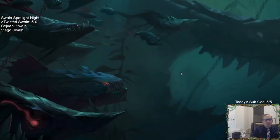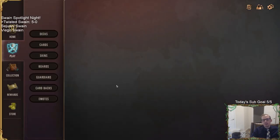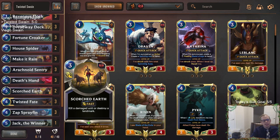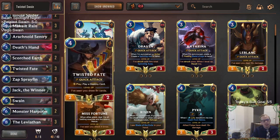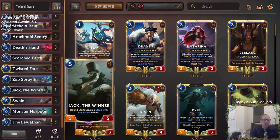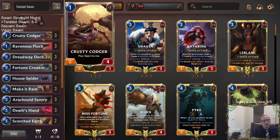Swain Spotlight Night starting off strong, 5-0. That was awesome — everything worked out really well. The Make It Rain, Death's Hand, Deckhand — all of that did its job. Twisted Fate was amazing, Swain plus Leviathan was amazing. Those two Harpoons came in clutch in that last game. Even Jack the Winner — we only played it once, but it immediately traded with Ruin Runner. Think of how difficult Ruin Runner is to get off the board in this kind of deck, and we just had Jack the Winner trade and take one damage.